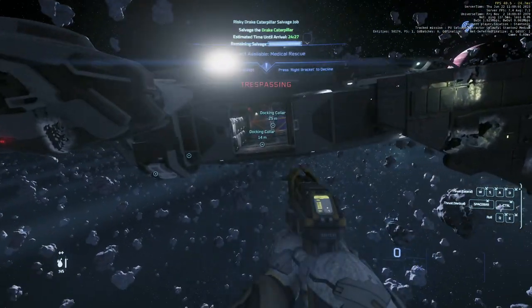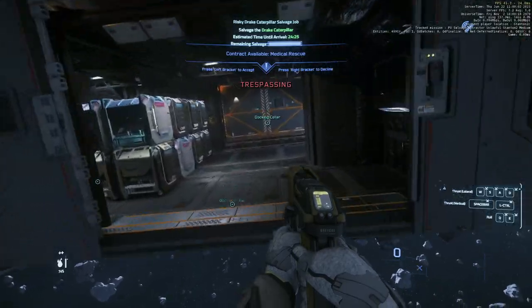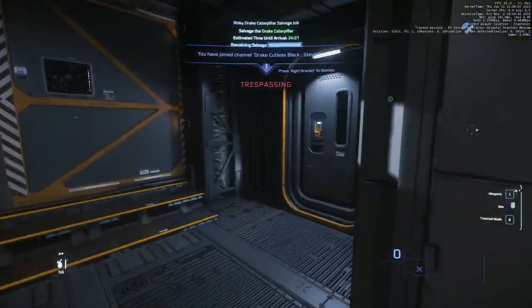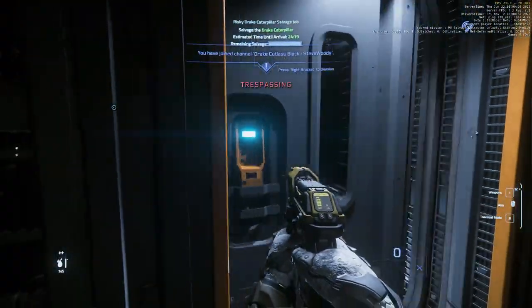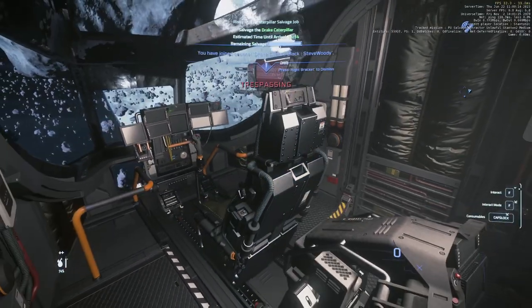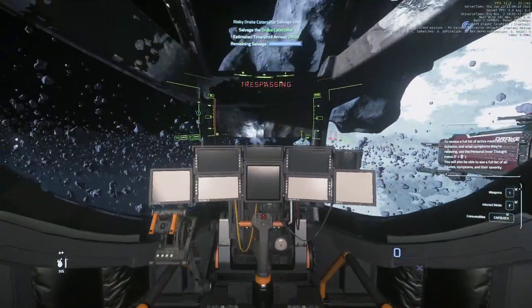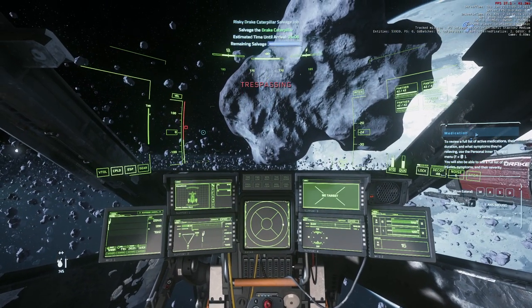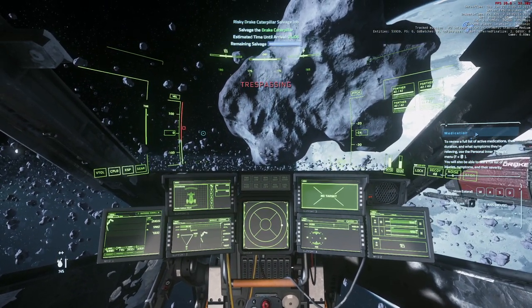You can scan the ship, but scanning is a bit temperamental at the moment. I find it's better just to do a visual check — by the time I scan I could probably already be on board. The contents at the moment are always the same: you're going to get one maze, one widow, one slam, one quantanium, and possibly one etam — sometimes there's five.